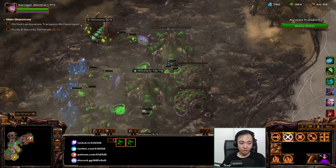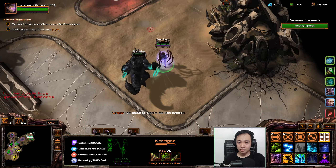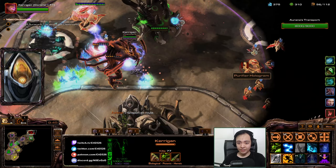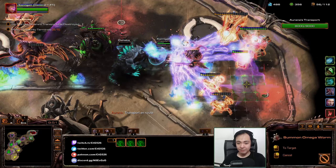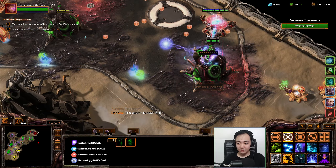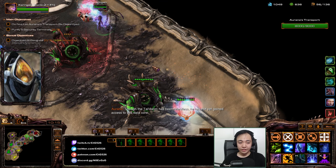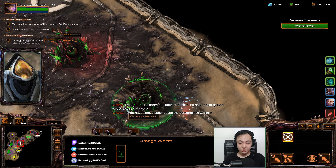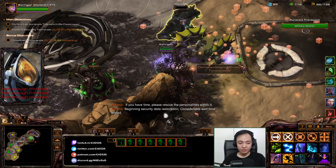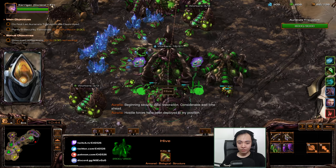Get ourselves a bunch of these Hydralisks. Get some more Hydralisks. Zap — one, two, three, four, five. Zap. The reason I'm counting is because Kerrigan's stun gets stronger up to five charges.